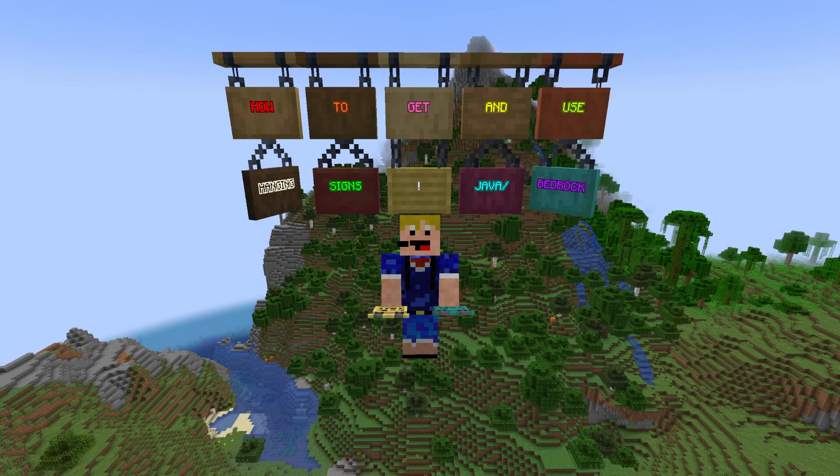Currently we're only in the snapshot phase of 1.20, so if you want to get these items right now you need to go to the snapshots and get the data pack. If you don't know how to do that, I've made a video on how to do that — link will be in the top right of your screen. However, if you're playing in 1.20 and these items are already available, I'll show you how to get them in survival and how to use them as well.